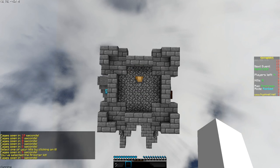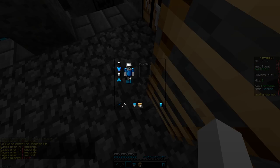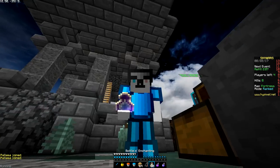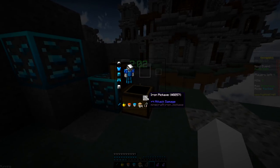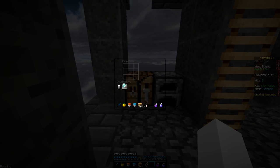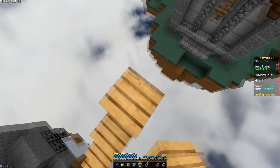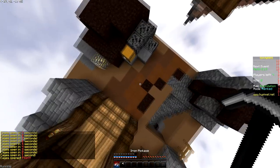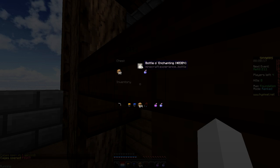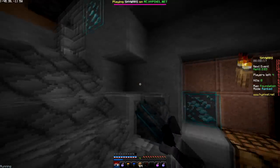We're on the map Fortress right now, and Fortress is an interesting map. Basically, make sure you hit the ladder and loot on the way down. You do not want to be looting on the second floor - you're just wasting your time. Since I got a diamond piece that I needed, I'll be able to get full diamond. If you're not full diamond from your island, go to the bottom floor of the castle. There are plenty of diamonds there. This is maybe the only map where I would say don't mine the diamonds, just because of the layout - it's just really annoying to mine them on this map.